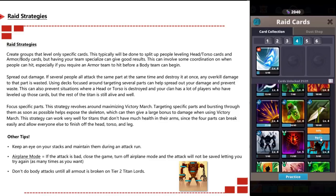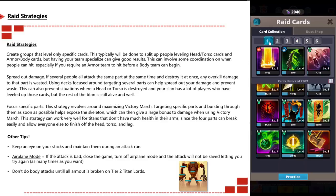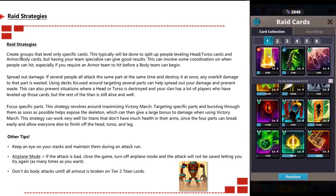A couple of additional tips: keep an eye on your stacks and maintain them during an attack run. If you're doing body attacks, keep the stacks high because if they drop, so does your damage. Airplane mode tip — if you turn on airplane mode so there's no internet connection and the attack goes badly, just close the game. The attack only saves when it connects to the server, so with airplane mode on you can restart and try again. Also, don't do body attacks until all armor is broken on tier 2 titan lords.